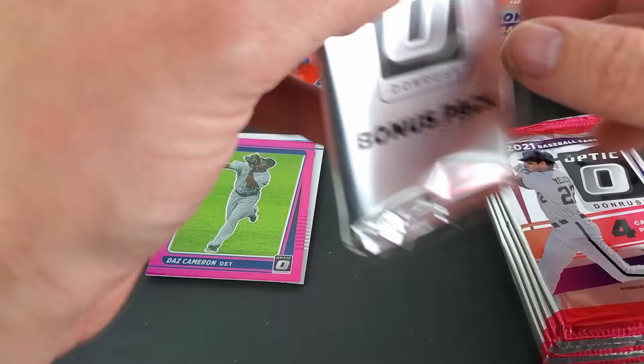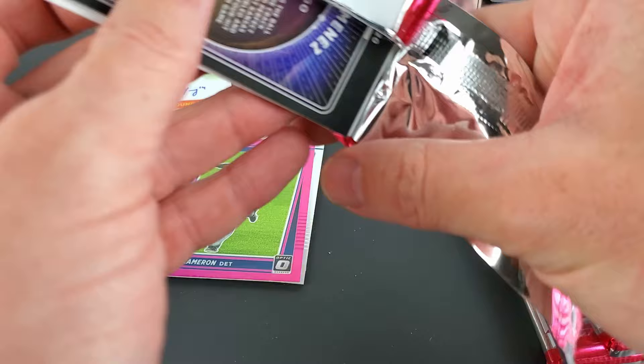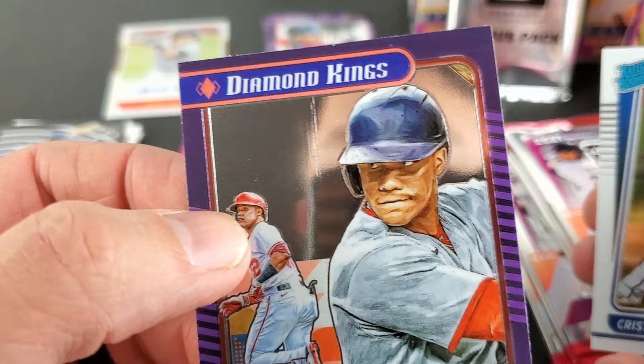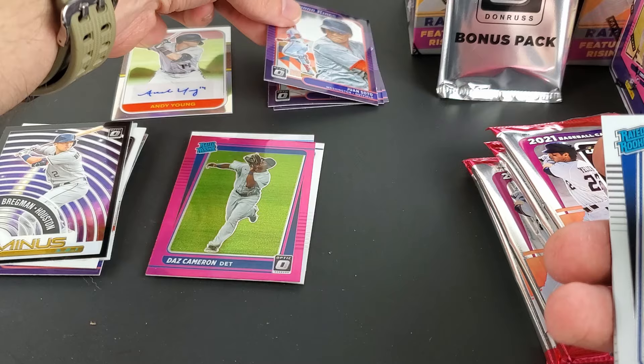I'll save it for after. I don't know which is better — just the normal base packs or the big bonus pack. Diamond Kings, Won Soda with the awesome new design, scratching right through the middle. Okay, it's not a scratch — we're fine. Christian Pache, we'll see how he does next year.